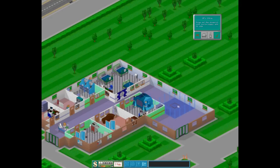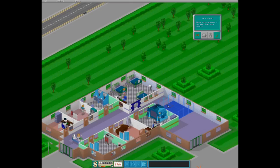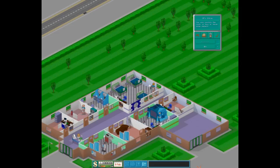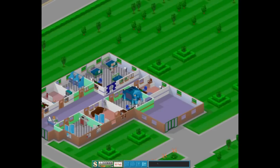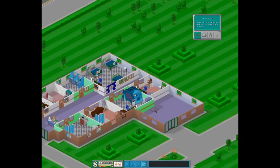We can put three more rooms here. OK, it will not be optimal but still. Let's see — I will do another general visit position here. Then inflation. Now I will do a staff room here.